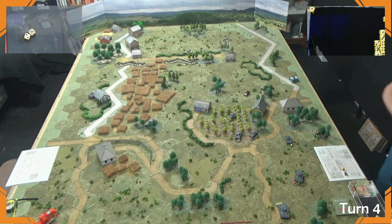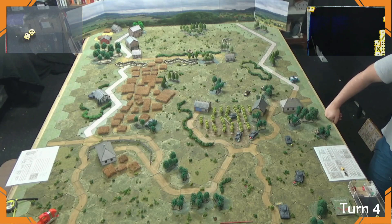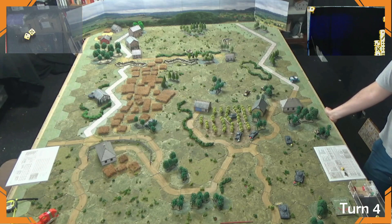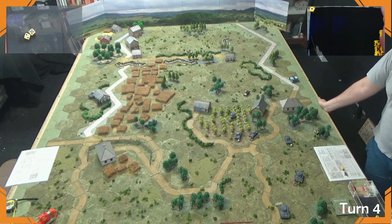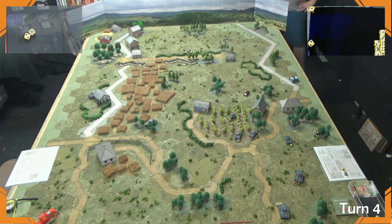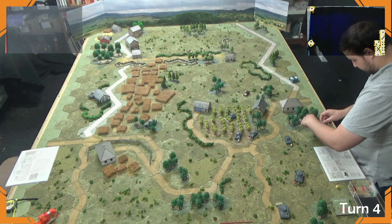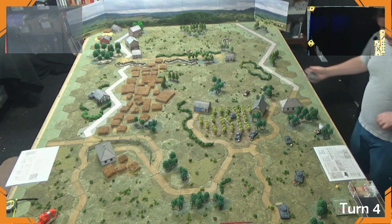The German player draws a chit — pulling mechanical breakdown. Picking the H-35 that recently moved in the forest. Rolling a D6: rolling a 2 — immobilized. That tank is stuck for the rest of the game. A 37mm pillbox is now on the German flank — just got punished for doing something good.